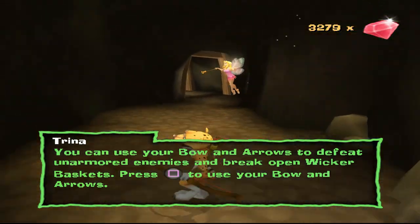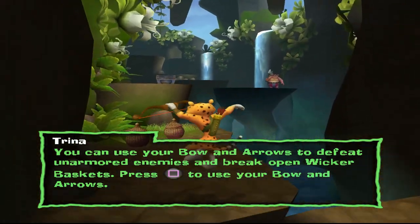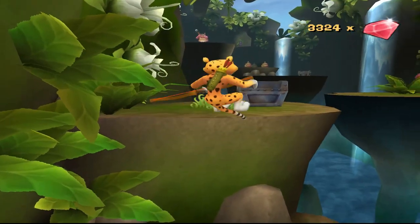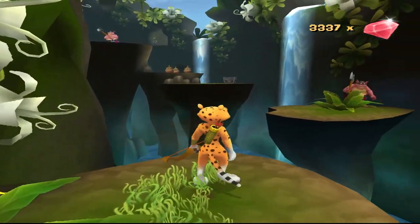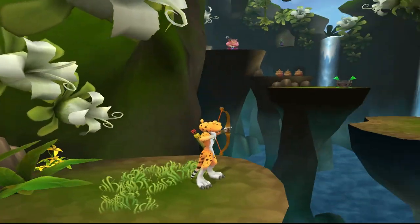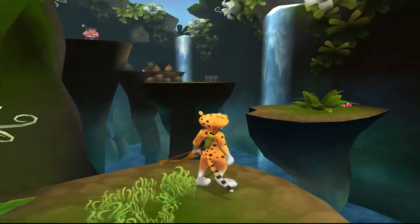I hear a light gem. I thought I did. I used Square to use her bow and arrow. It'd be really helpful, though, if I got Sparks. Yeah, if you hold it down, it's automatically locked on, which is kinda cool. I do appreciate the auto-lock on.